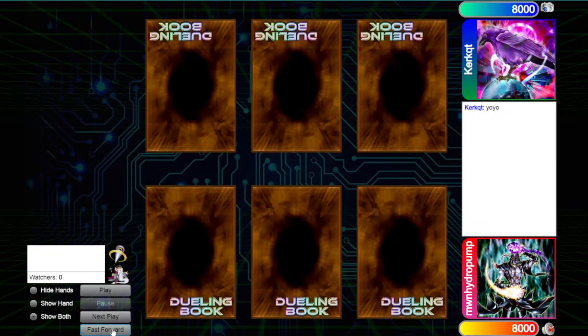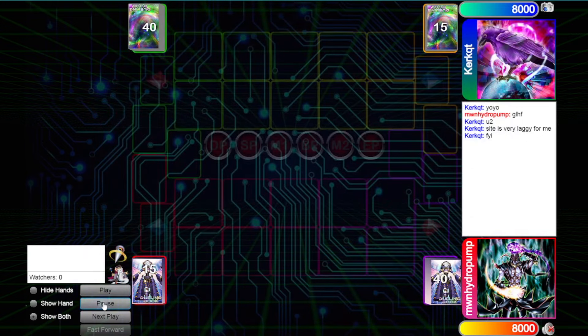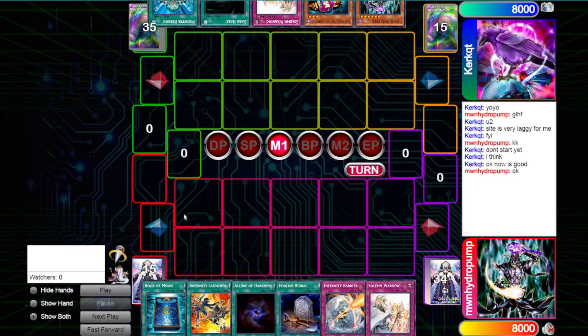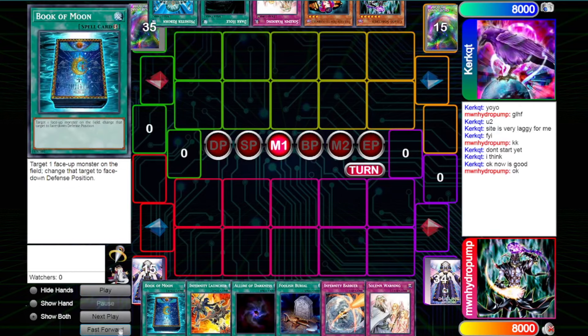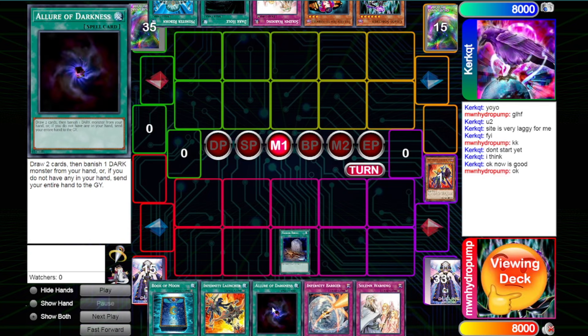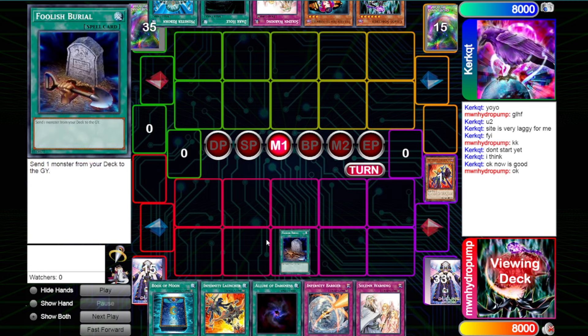Anyways, we're going to jump into the first round here, and I think we're playing against Cassis Chaos. So that does appear to be the case. I'm going first. My hand was Book of Moon, Launcher, Alert Darkness, Barrier, Warning, Foolish — a little awkward. I haven't really had any testing with this list; I decided to try it out.